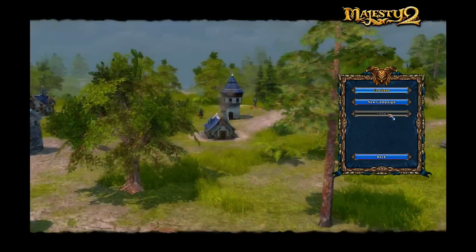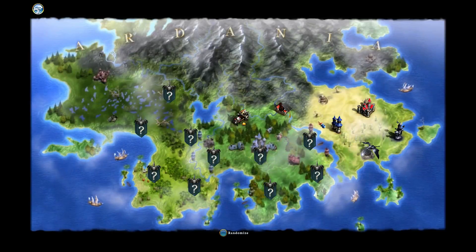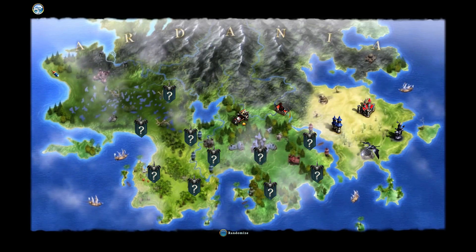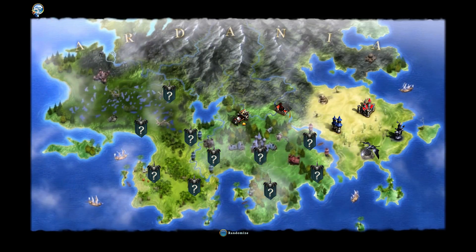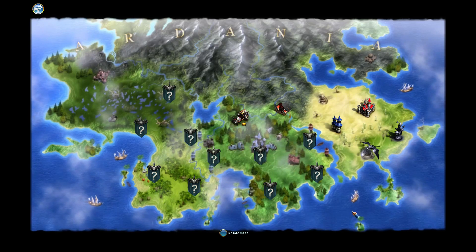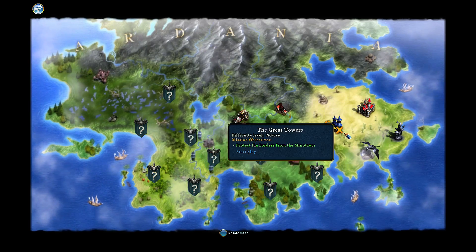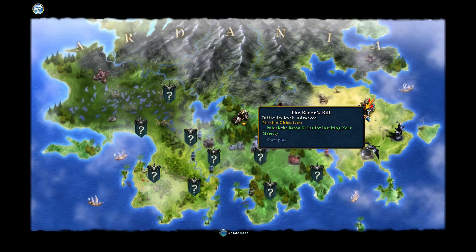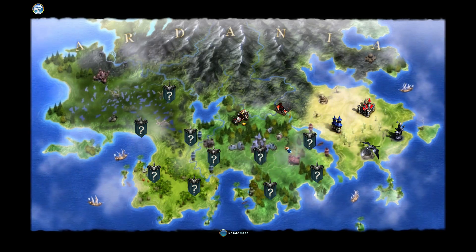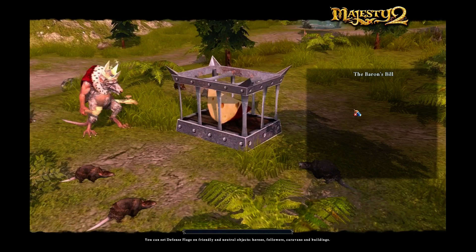Welcome back to part two, where we're going to continue on to our missions. We get to choose from two missions now. It doesn't look like there's a difficulty option. We get to choose between the Great Towers and the Baron's Bill. We'll go ahead and do the Baron's Bill first.